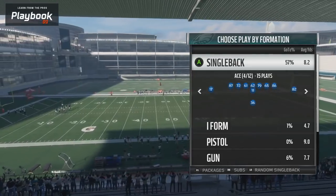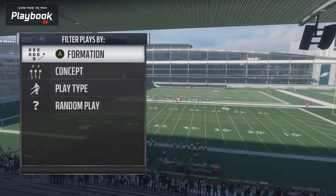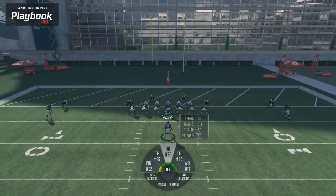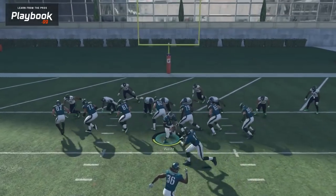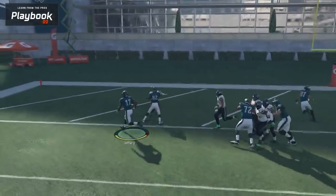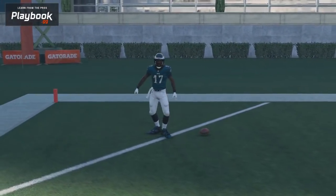The nice thing about the Eagles playbook is that there are a number of gadget runs you can go with. The Eagles also have a wide receiver quick, so if you take a look at the Eagles book you could come out in the wide receiver quick — that gives another nice little play to run down the goal line. If you're struggling to get the Power G running, you could always go to this wide receiver quick as a nice gadget play as well.